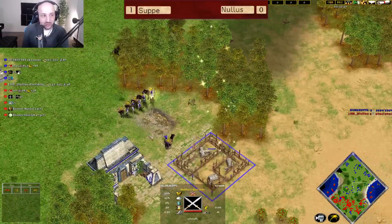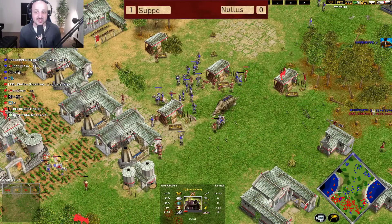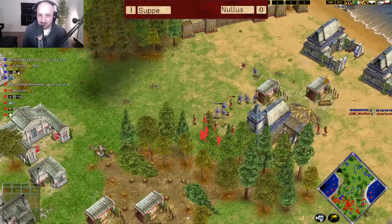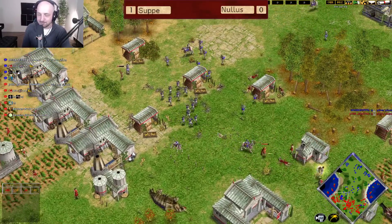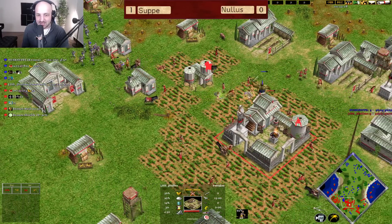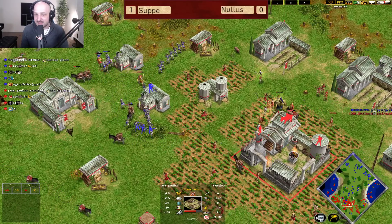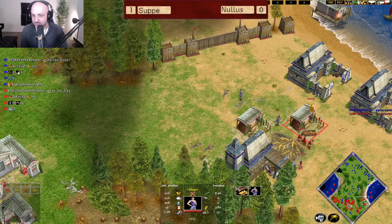We see another military barracks coming down onto this position as the army comes through. It looks like Soup is going to be going for the Mythic Age. I would be surprised to see Helios, but I think Helios is kind of the best idea. The Trader comes down onto the Colossus, immediately moving back onto this position as the units try to hold through and keep the Plenty Vault for as long as possible. Nullus is sitting with very low gold. Soup is controlling the map beautifully here.